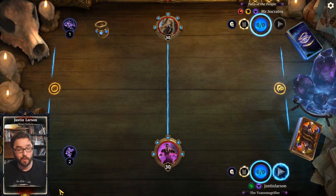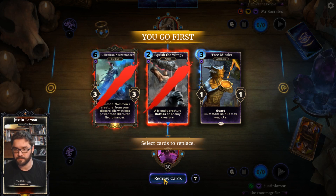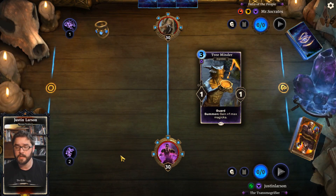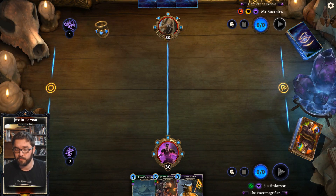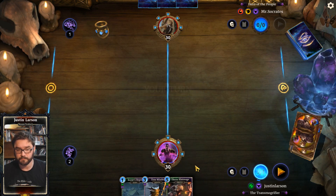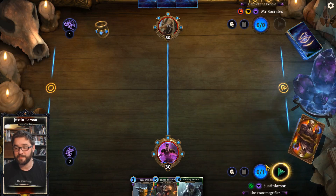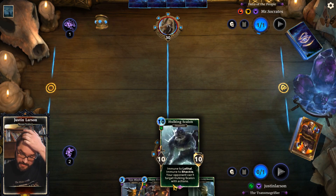We're playing against Mr. Socrates, the hero of the people. Let's see how we do. We have Squish the Wimpy, Odinor Necromancer, Treeminder — I'm gonna throw back everything but the Treeminder and look for some early game stuff. We have a curve so we can go three into four, and there's Hulking Scaling — perfect. I'll keep that; it gives me something to do next turn. Hulking Scaling is how we plan on winning games.